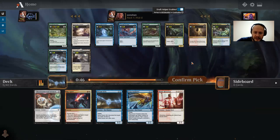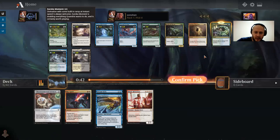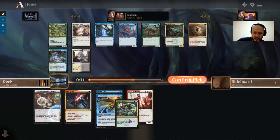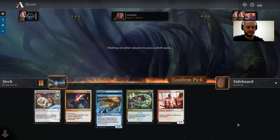Now there's an Elemental Summoning and a Eureka Moment, so that tells me that Quandrix can be open. Fractal Summoning I think we can get later — Eureka Moment's a good pickup. Two wasted picks is not the end of the world.